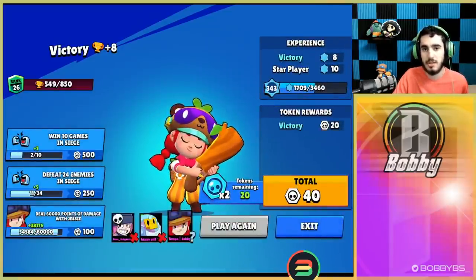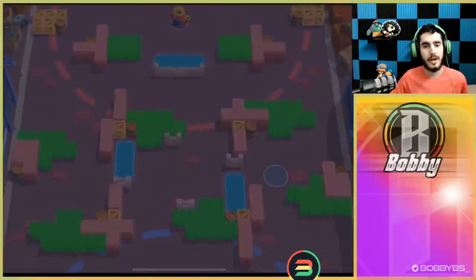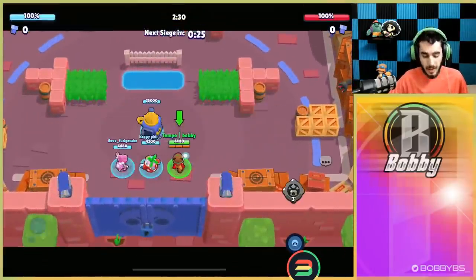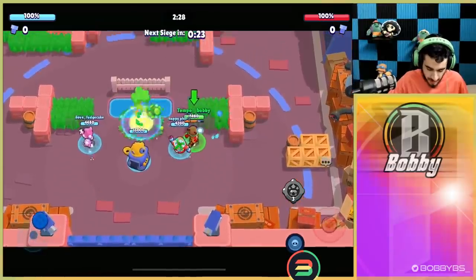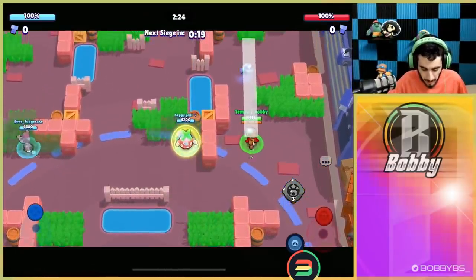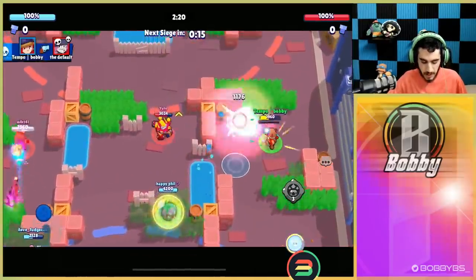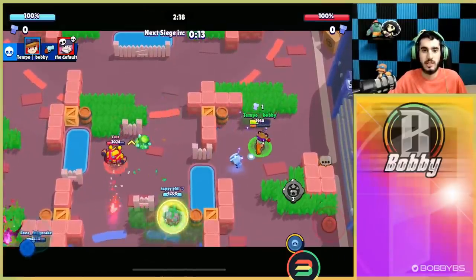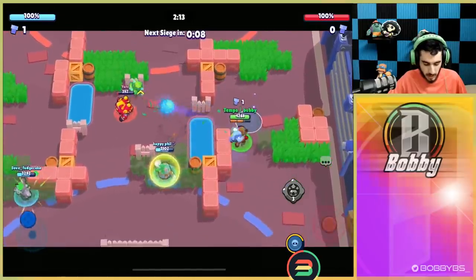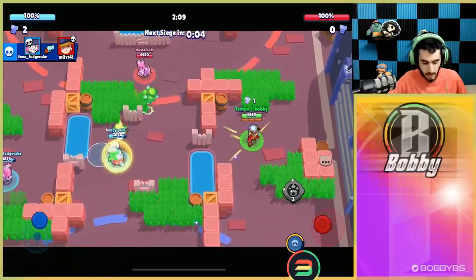We're going to hop into one more Siege game and then move into Heist to show you guys Jesse there as well. Here we go into the next game — we're going up against Surge. You guys know Surge is a completely balanced brawler. We're going to get a Penny on our lane. Jesse and Penny are pretty similar brawlers — both take four shots to kill each other, both have a turret that carries them, so it's whoever hits more shots.